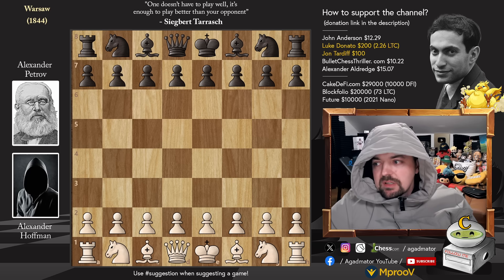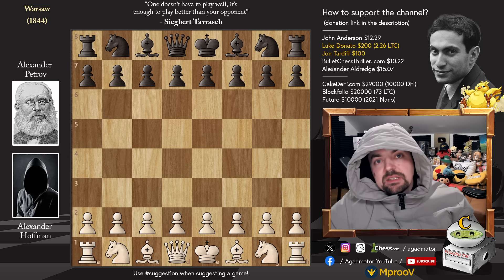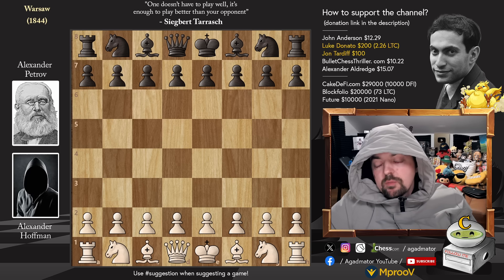We don't know much about his opponent in this game, Alexander Hoffman, other than he has three games in the database, all three against Alexander Petrov - one with the white pieces and two with the black pieces. And he lost all three of them.